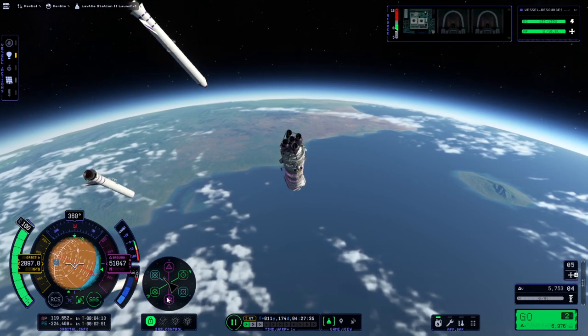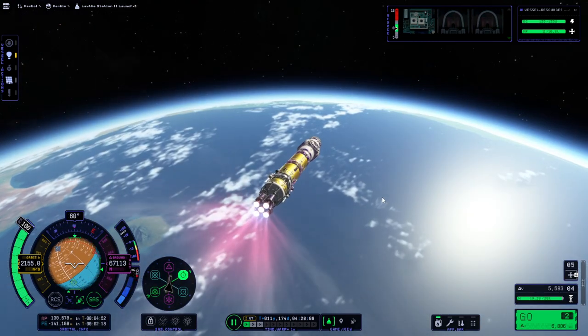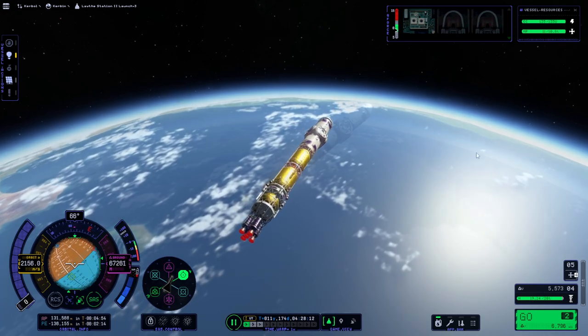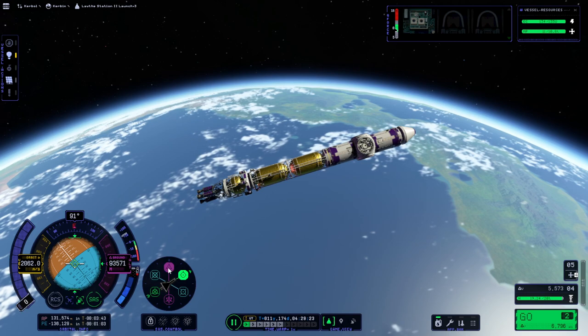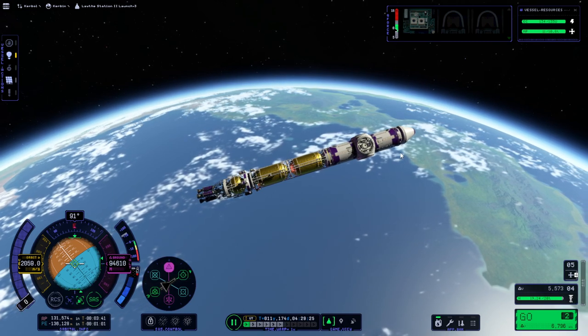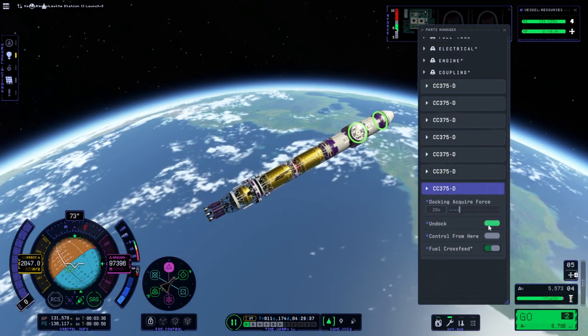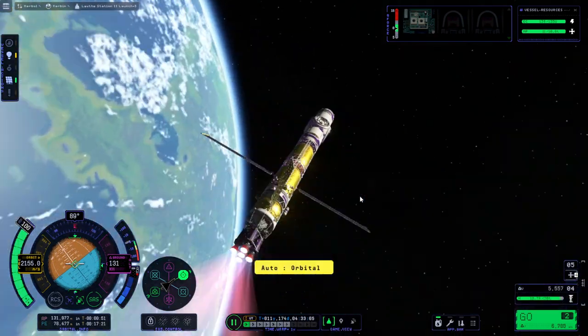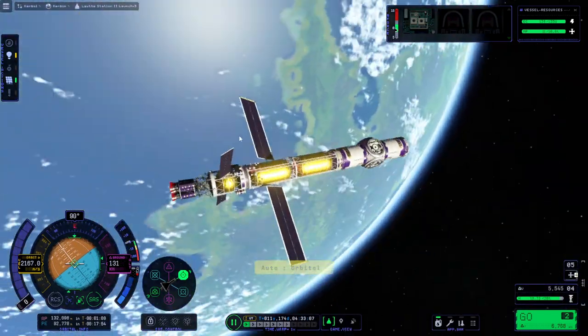Now it's spinning all over the place. While we're coasting, we might as well get rid of that nose cone — off it goes. Okay, we have made orbit. Let's try to get over to Joule.